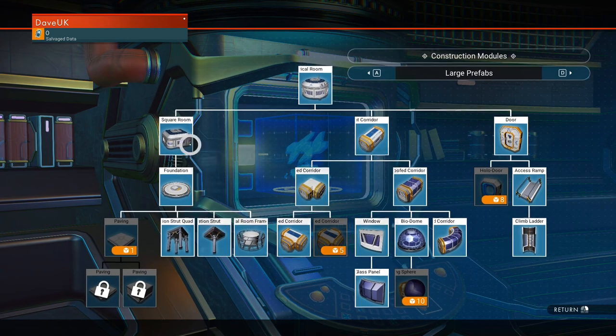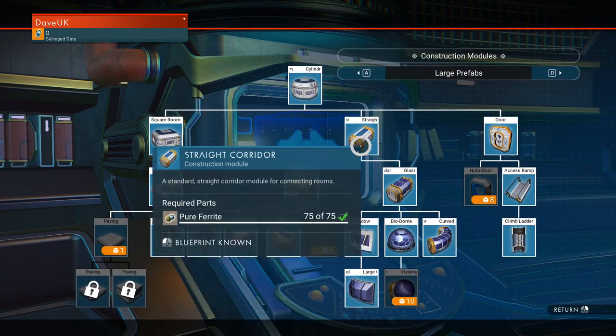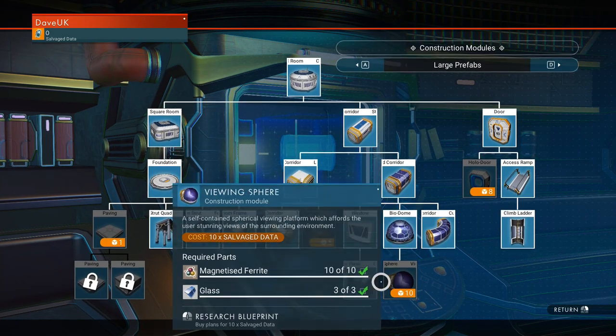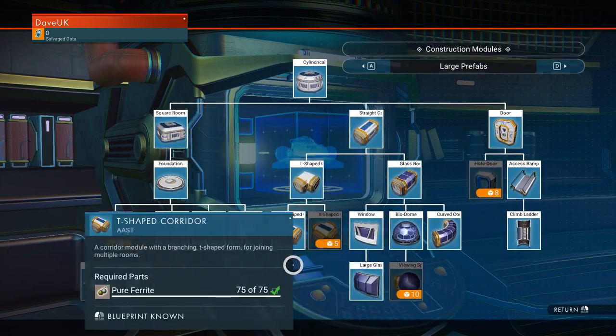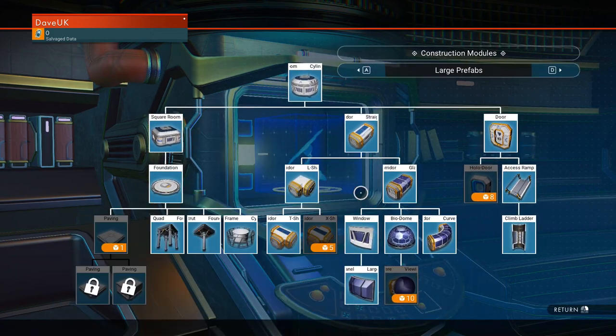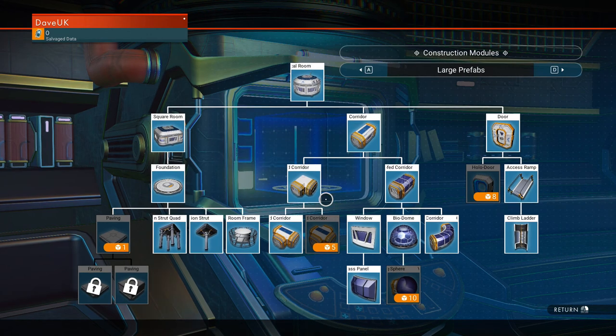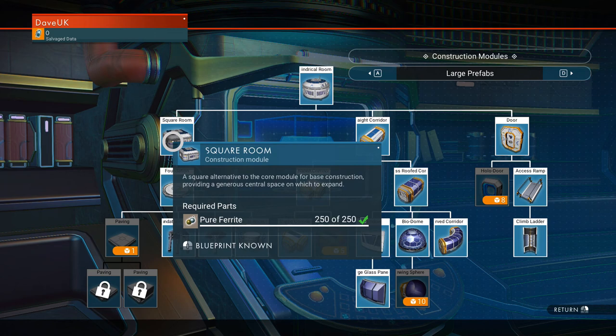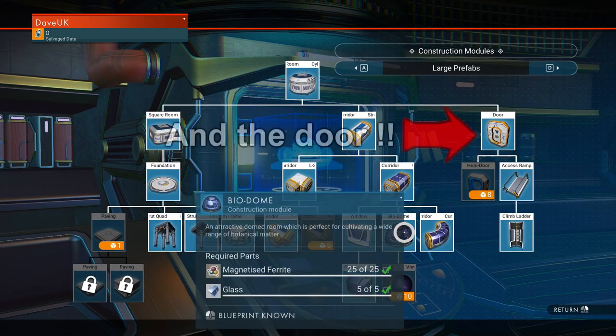There's also a lot more you can get here because they're great for building with, but the ones we're going to be covering today are the square room, a corridor, and a bio dome. There are lots more to get here and they're really worth having.